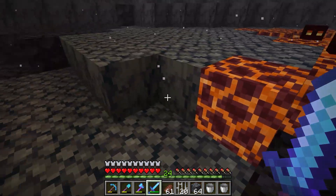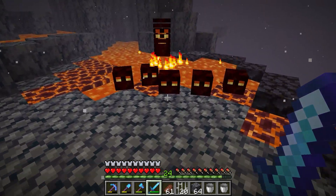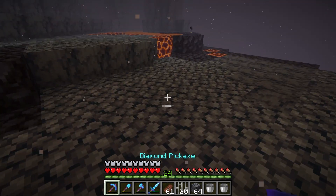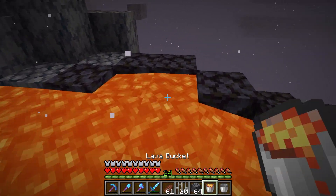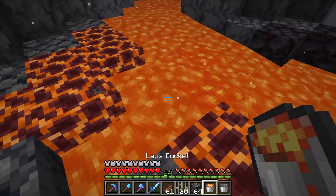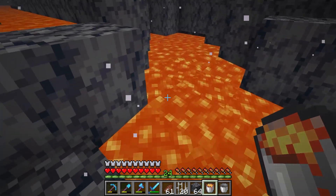If I kill him in here they'll burn in the lava, or at least the magma cream would. Come on, get out of the lava. I want to make fire resistance potions but you need magma cream which comes from the magma cubes. You just spam your bucket like this and it basically just gets rid of the lava. That's pretty much it honestly.